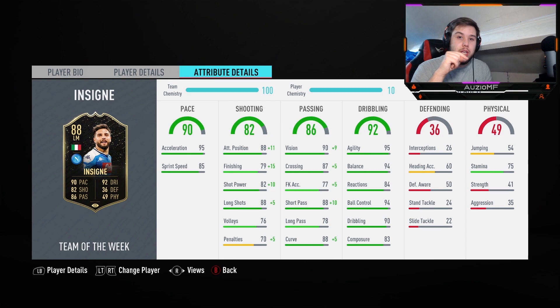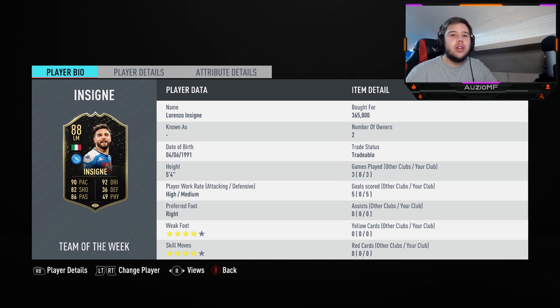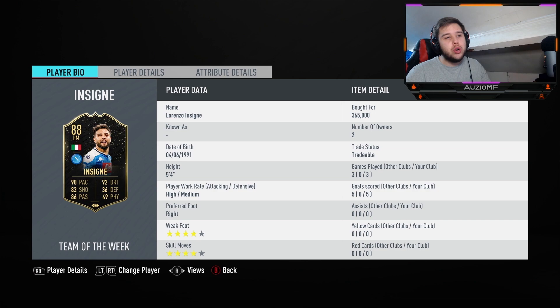Stamina — use this guy down the wing, but that stamina means you need to get a super sub for him, please. Strength and aggression: I didn't believe the 41 strength — he actually felt stronger than he was. His aggression of 35, I believe he's more in the 60s. I think they disrespected him a bit too much with those stats. But I have to give this card a rating out of 10 — I liked him, he was good. I'm going to give him an 8 out of 10. The reason I'm not giving him a 9 is because 5'4 is way too small in this game and people bully small players too often. The reason I'm not giving him a 10 is the stamina and the sprint speed. Other than that, you've got yourself an insane card.